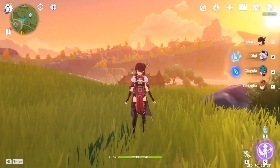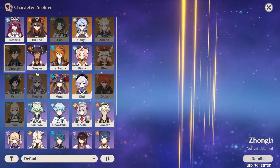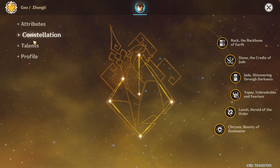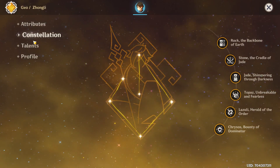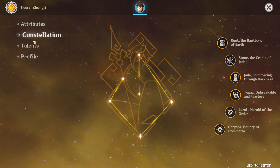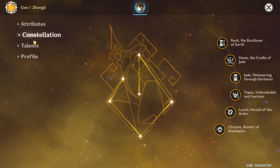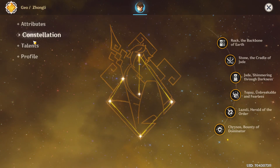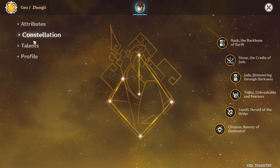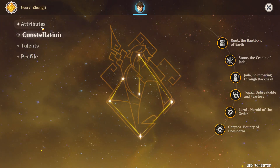Now we're going to talk about Zhongli — a character I don't personally own. The reason Zhongli is so popular is because content creators build him, a lot of people have him, and people see him used in a lot of teams. He got buffed in version 1.3, and now everybody wants him because he looks strong — whether it's his power, his husbando appeal, or just general popularity. He's the most popular character in the game according to my poll. It would be kind of weird if they didn't rerun him soon, since they've already rerun Childe and Venti in this update. So we'll talk about how to build Zhongli.